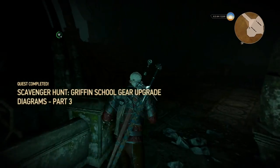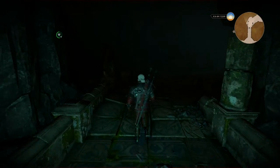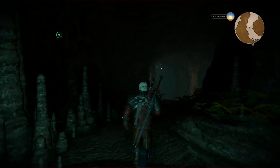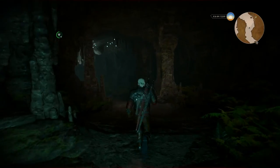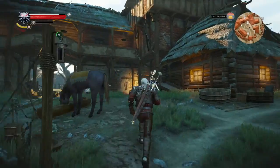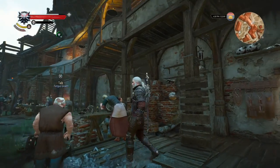There's a silver sword upgrade diagram and I don't even need to fight anything for some reason. So the griffin school gear in superior quality — complete! Let's head to the blacksmith. We're gonna go to Joanna first for the superior griffin school gear because it's more convenient for me.